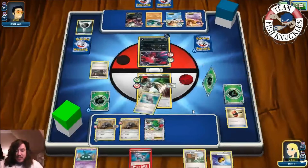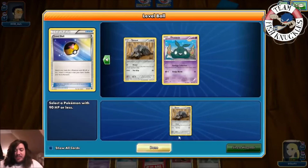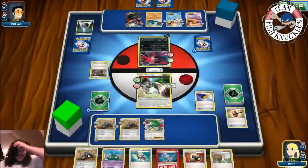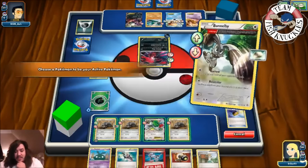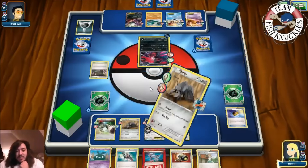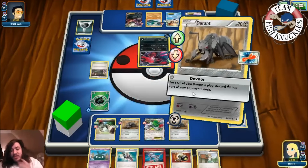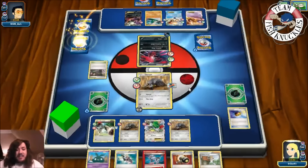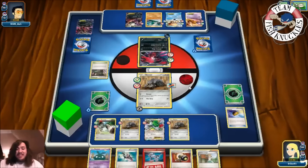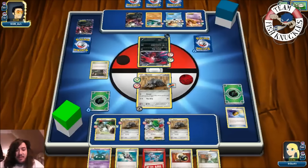Setup for six - we get a Love Ball. We'll get out a third Durant. Put down the Durant, retreat into the Durant, and we will Devour. There's one, two, three - it should only Devour three because Durant discards the top card of your opponent's deck for each Durant in play. It should be three, so it should go down to 32. But it goes down to 26 - that's about nine or ten extra discards.